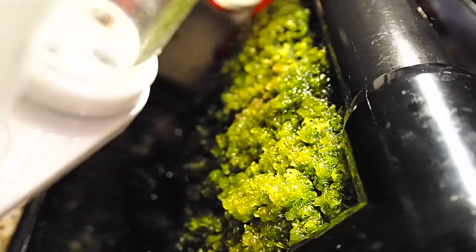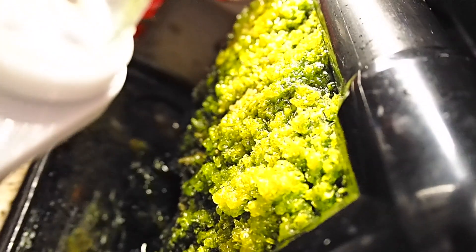It generally takes between two to three weeks for a brand new ATS to become seeded and start growing green hair algae or turf algae. If your tank is still cycling or very new, that time might be longer, however it's usually fine as the bioload of a new tank is generally low. Once established, an ATS should be harvested every seven to fourteen days, depending on the bioload of your tank and how quickly the algae grows.